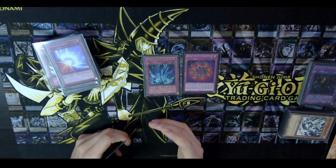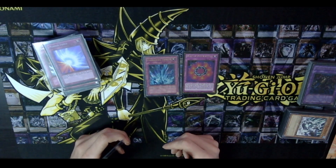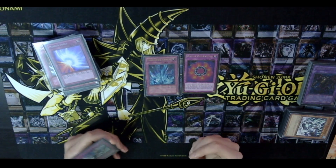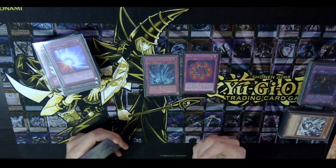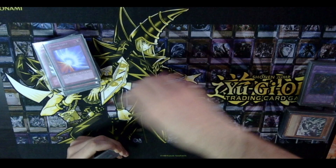We play Torrential Tribute and Ring of Destruction for additional removal. These help you push for game — you hit a BLS or a Chaos Sorcerer, that's 3000 or 2300 damage right there. The game is slow enough that you can also trigger your own Torrential Tribute, which is good because there's no Dark Hole or Raigeki in this format — the closest thing you have is Lightning Vortex.